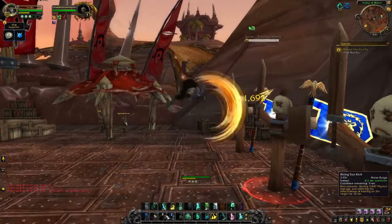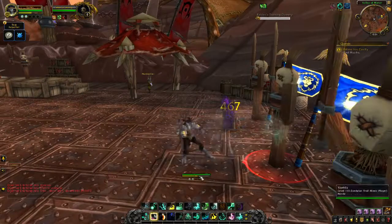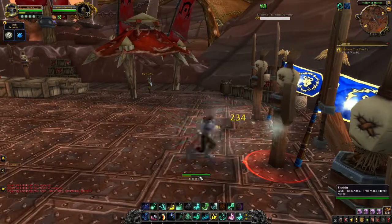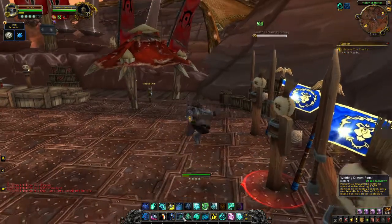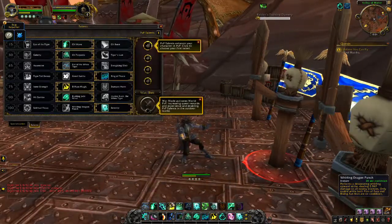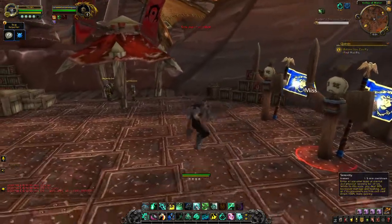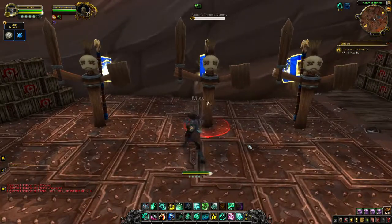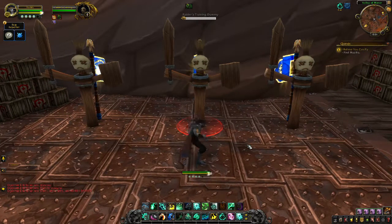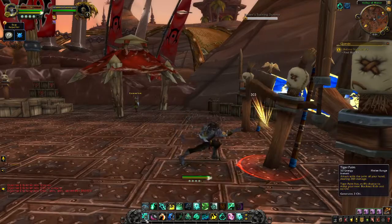So — Blackout Kick, jumping Rising Sun Kick, into Fists of Fury. If you know your monk moves you're going through the combos here. Now, one big thing to note for Whirling Dragon Punch — I don't know why it's not working. Oh, it's probably because I switched it off. I should probably state that I just recorded this entire video and then it corrupted, so I'm doing it again, which means I'd already switched over my talents, so we're doing it a little backwards this time.